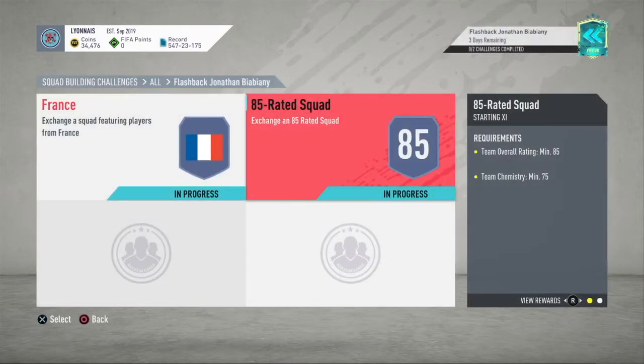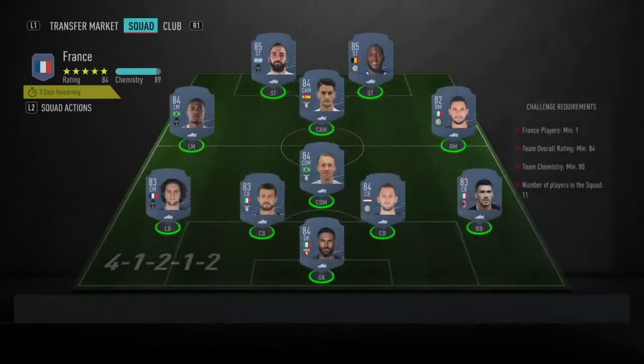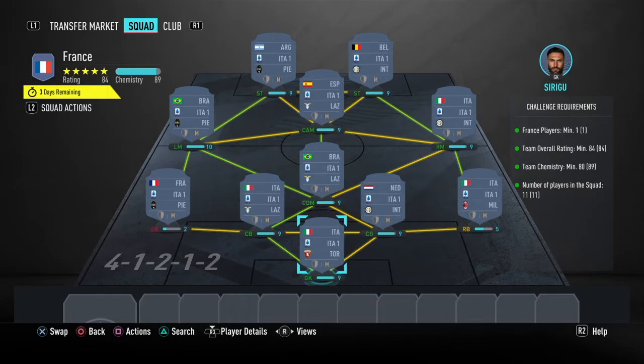So take a look at how to complete the card. First of all, you get a small prime gold players pack and a prime mixed pair pack. Regarding the 84-rated squad, if you already know the players, take a moment to look at them.